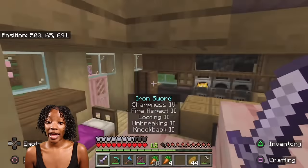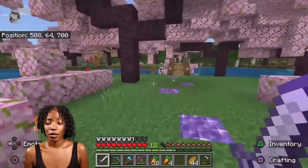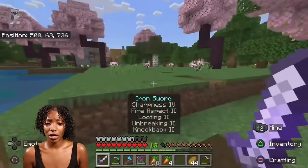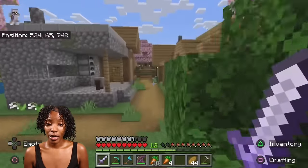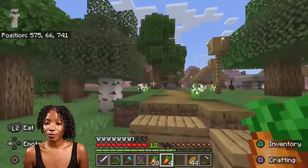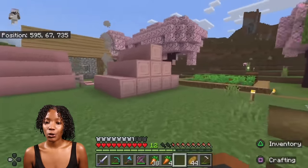Okay, so we got enough food. Look at our sword y'all — I took y'all's advice, got Sharpness, Fire Aspect, Looting, Unbreaking, Knockback — we are fixing to knock these bitches back. This village we are turning pink too. I'm working on it. I planted all the trees, well most of them.